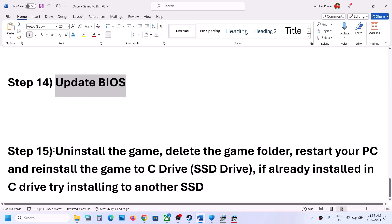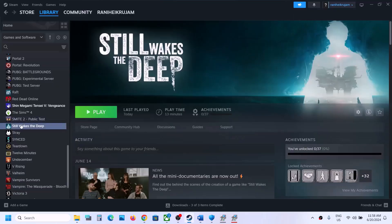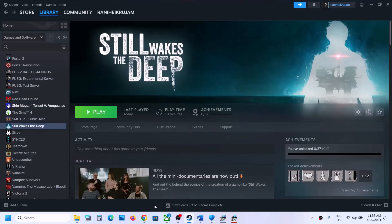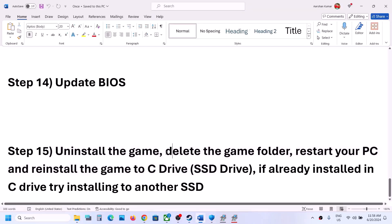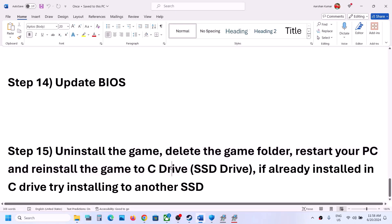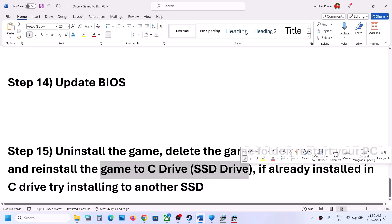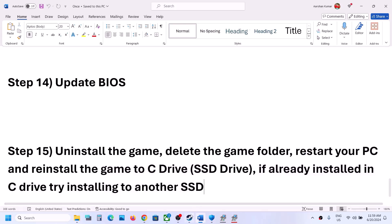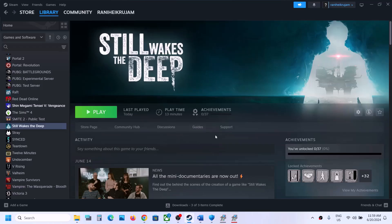The last step is to uninstall and reinstall the game. Right click the game in Steam, select Manage, then click Uninstall. After uninstalling, go to the game installation folder, delete the remaining game folder, restart your computer, and then reinstall the game to the C drive. If the game was installed on an external or secondary drive, install it to C drive instead. If it is already on C drive, try installing it to a different SSD. One of the steps in this video should help get the game running. Thank you for watching — please like and subscribe!